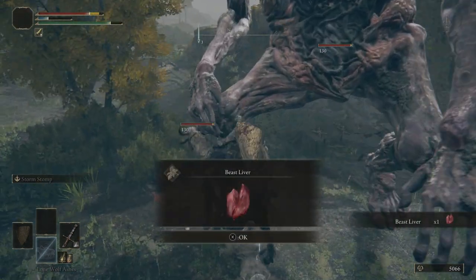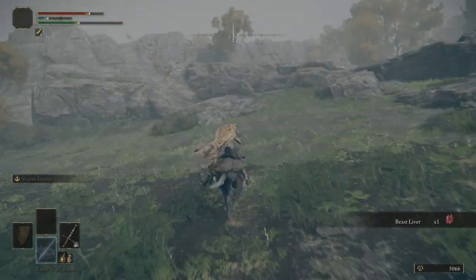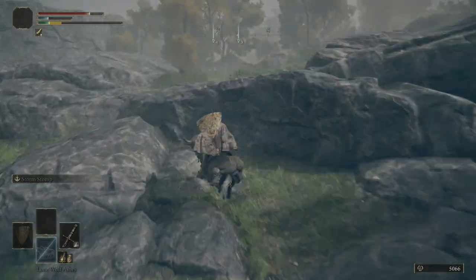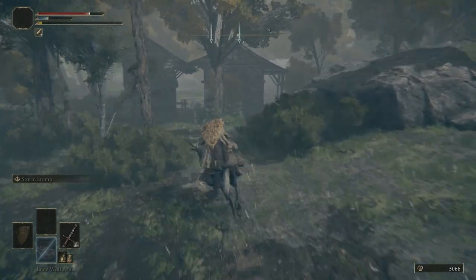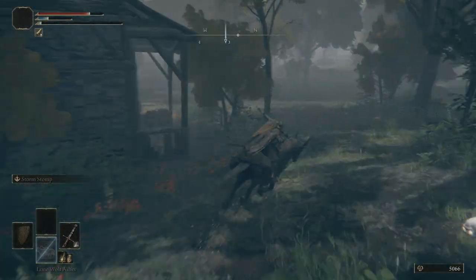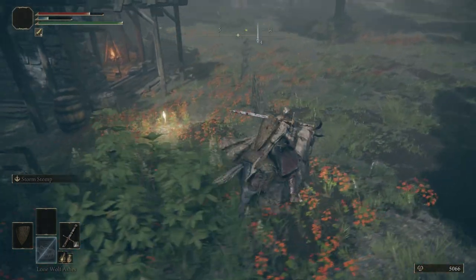Over here grab a Beast Liver. Be careful for that wind attack — I was not careful. Zigzag and head west to northwest, and we're back at the Storm Hill Shack — or not Storm Hill Shack, I'm sorry. That's where we're heading. We're at the War Master's Shack.